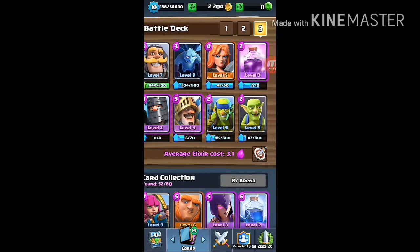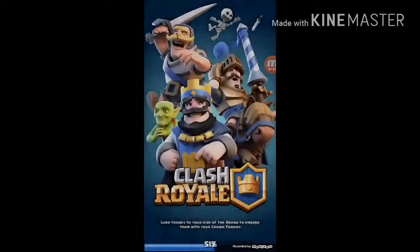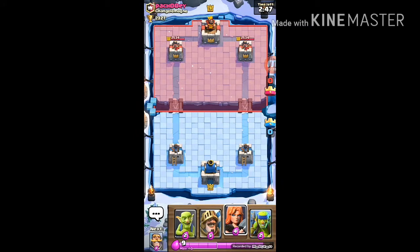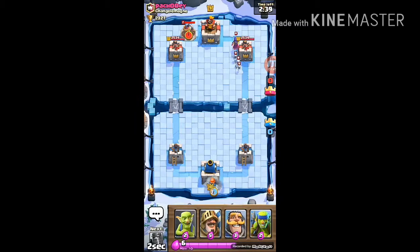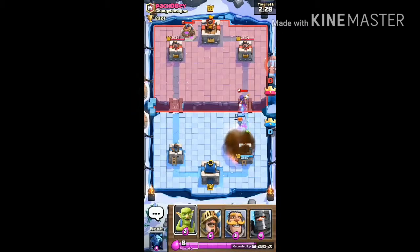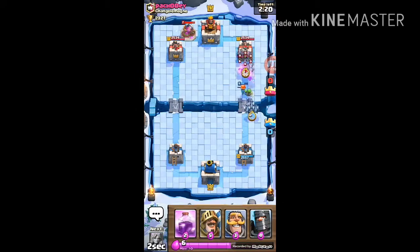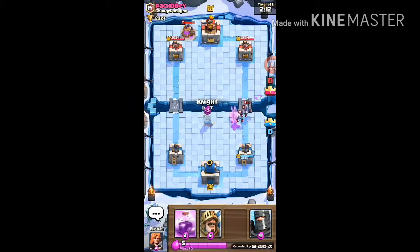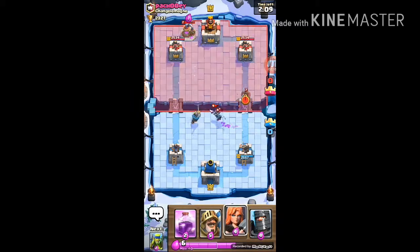Let's get started — already found a battle. A Knight and Valkyrie — this is not the ideal situation to be in, but okay, that's pretty easy. This is the time you want to pull off the combo, but we just need that Rage spell. He just drew it — oh my god, okay we got those spells, this is going to be good.